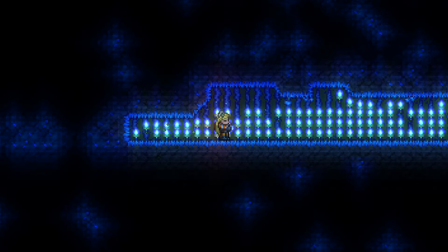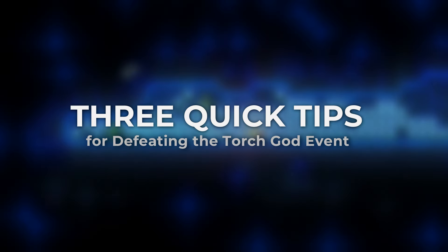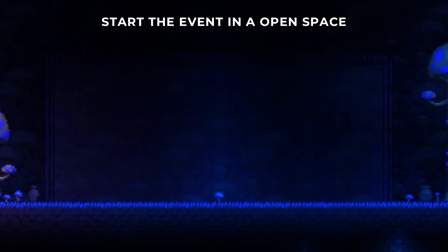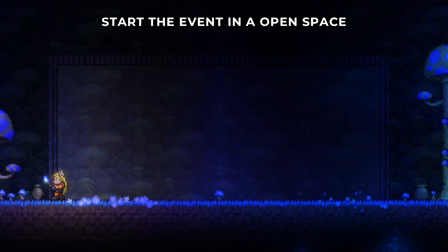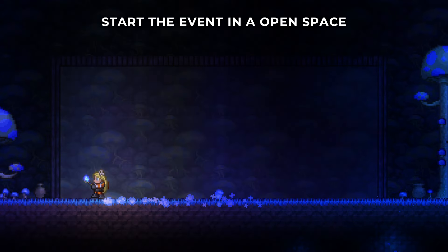The Torch God Event is quite simple to complete, but if you're having trouble, there are ways to make it easier. Firstly, it's important to have an open space when summoning the event, because you need to be quick to dodge the projectiles. Having room for mounts, hooks, or accessories can be very helpful.